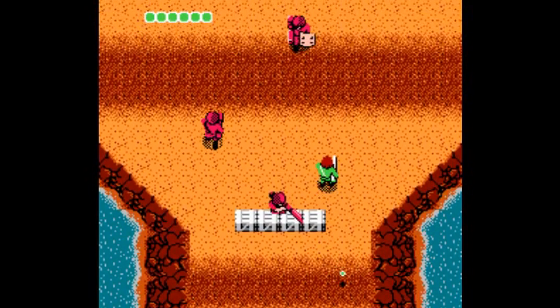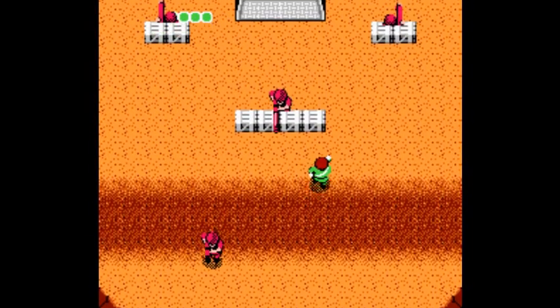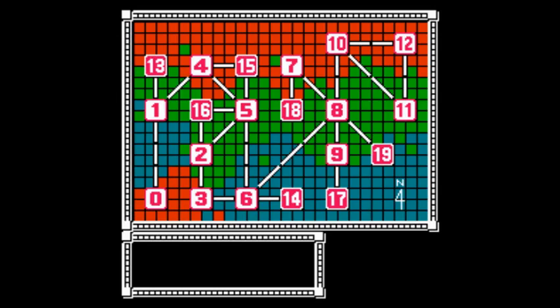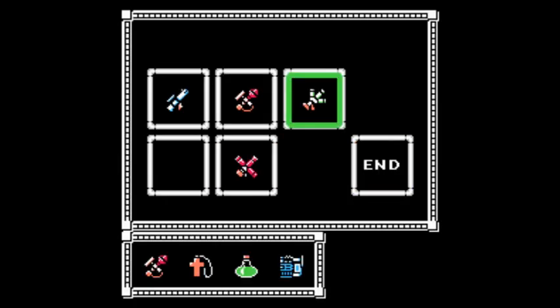Just have to get through this level. I don't expect to die so many times that I'll need to continue — I already have three of them. Now on to Area 7. Like I said, you have to take that weapon. You need the 3-way. There it is right there.